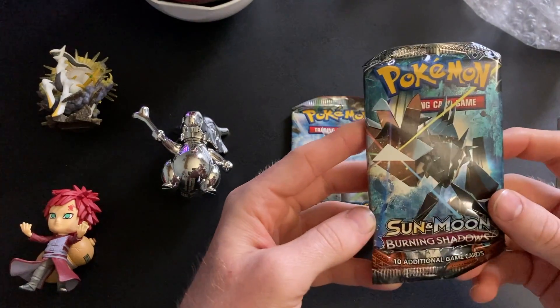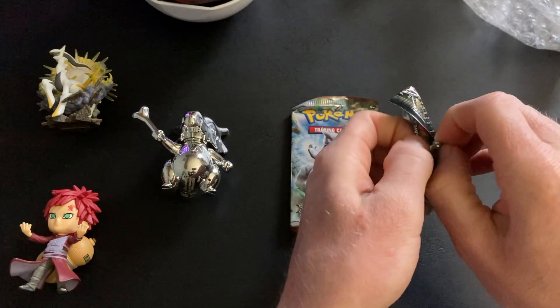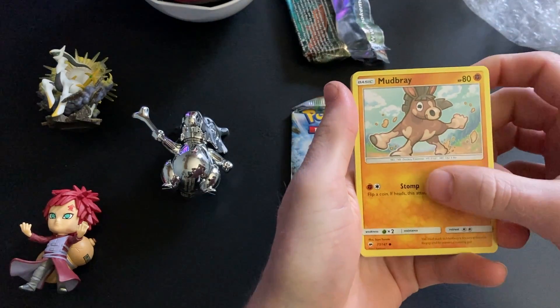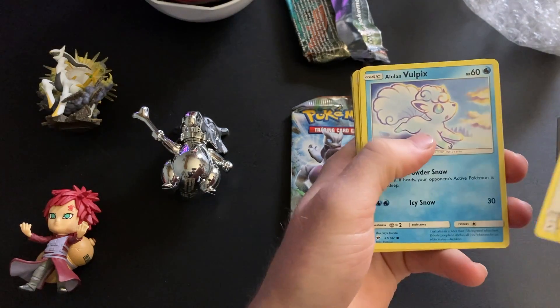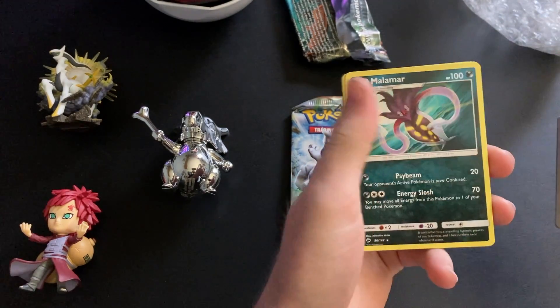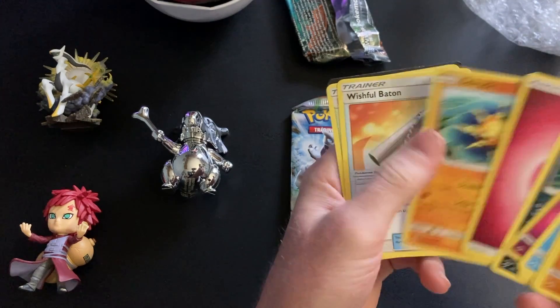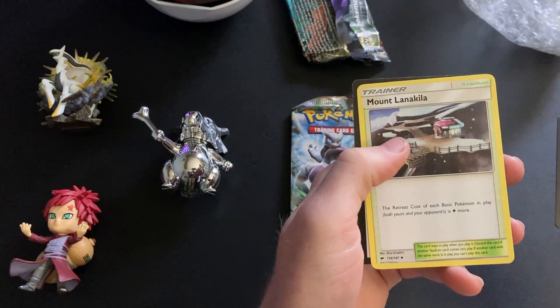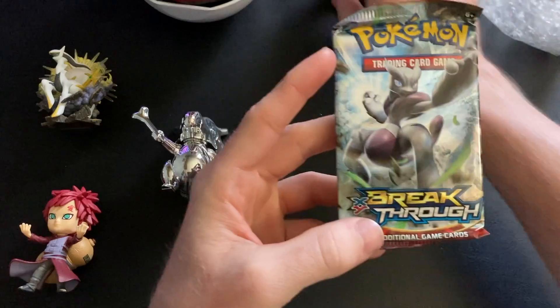We're gonna get into this Burning Shadows one — this one is for Cubone. Got a Mudray, a Lairon, a Hoothoot, Alolan Vulpix, Ralts, another Ralts, and then Malamar, Fairy Energy, Solrock, a Wishing Baton, a Mount Lanakila, and there is the code card.